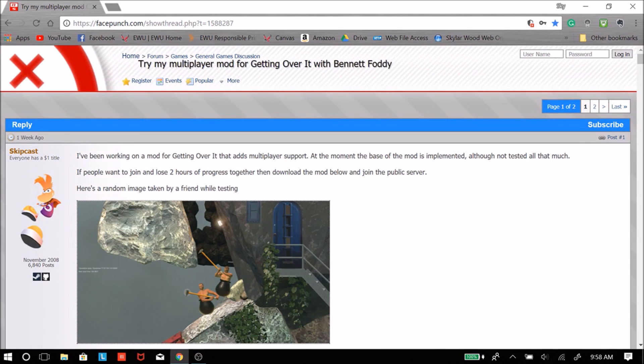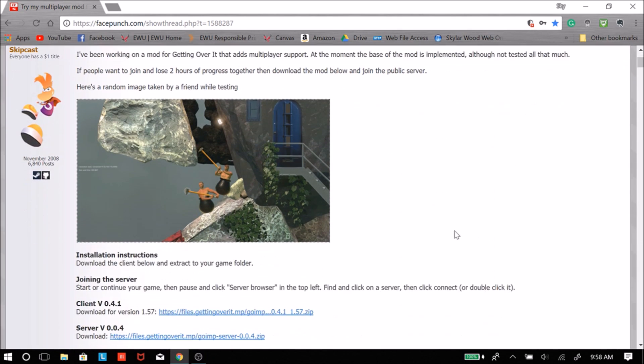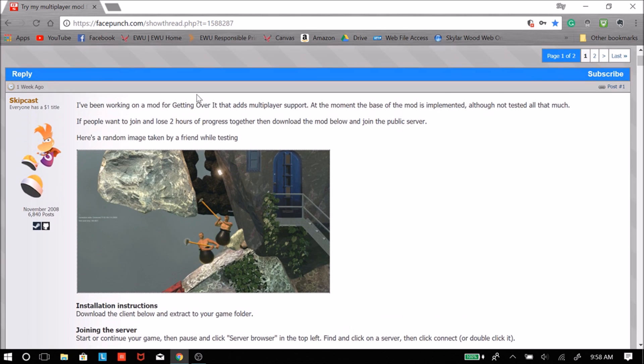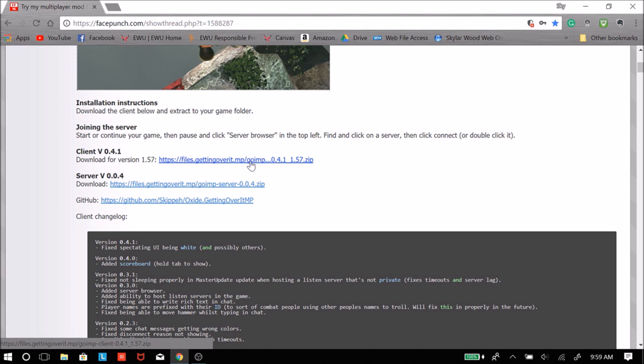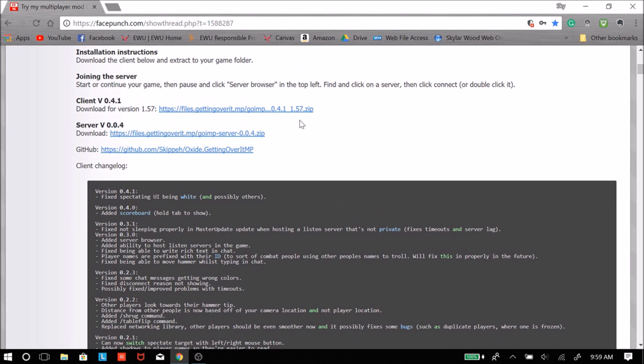The link will take you to this Facepunch thread, which is made by the modder himself. He updates the mod here every time. I'm currently on version 1.5.5 and 1.5.7 just came out today, so I'm actually going to be updating my mod while showing you guys how to download it.